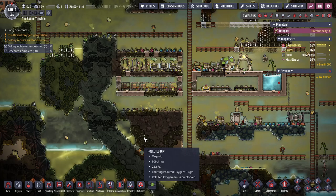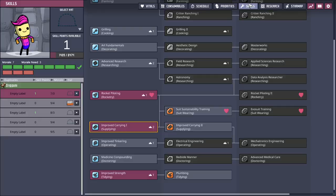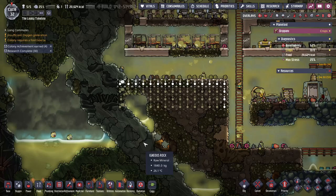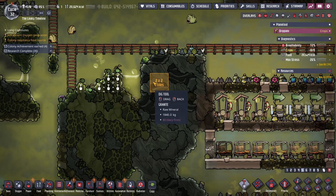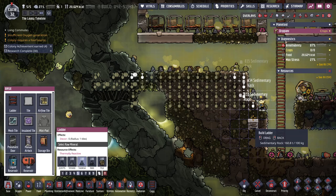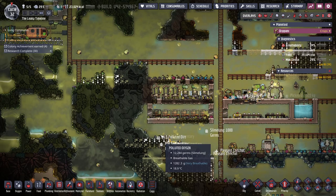Now we're gonna put gas storage up there, clean storage down there. Now I can bring secondary power over to this side and actually power everything. We're up to obsidian and with that I can finally find out what all these are. So yeah - I need power, and then after that it is food time.